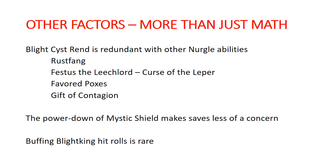Here's the problem with the Blight Cyst that I've noticed: there are a lot of ways to decrease your opponent's armor. You've got the Rust Fang, the Curse of the Leper from Festus the Leech Lord, Favored Poxes, Gifted Contagion. Mystic Shield in 2nd Edition has been powered down, so saves are less of a thing — you're not going to just have automatically one unit on the board that is plus one to save. It's going to be a lot harder to get save buffs, so you don't need to do as much debuffing to saves.